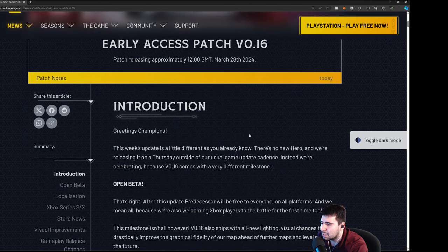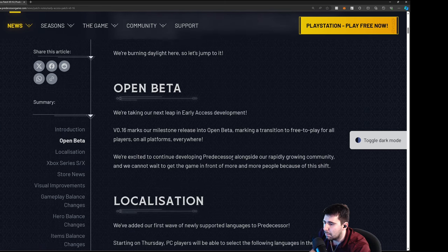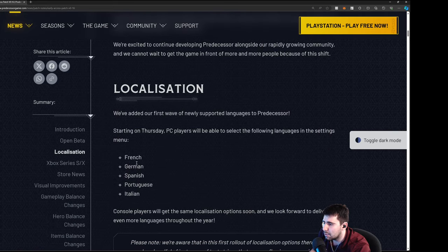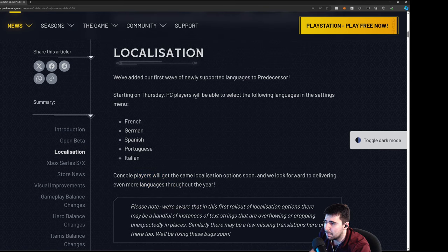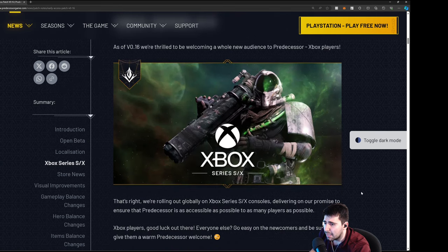Open beta for everybody — that includes PS5, PS4, PC, Xbox S and X. March 28th, Thursday, is when you will be able to play. We got localization: French, German, Spanish, Portuguese, and Italian — console players will get the same localization options soon, so these are currently for PC players only.